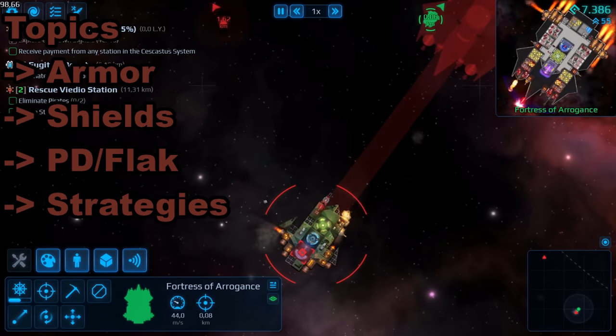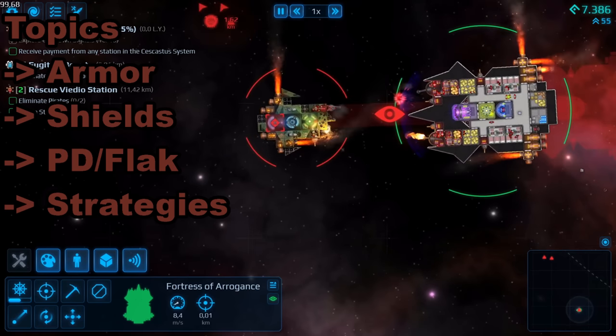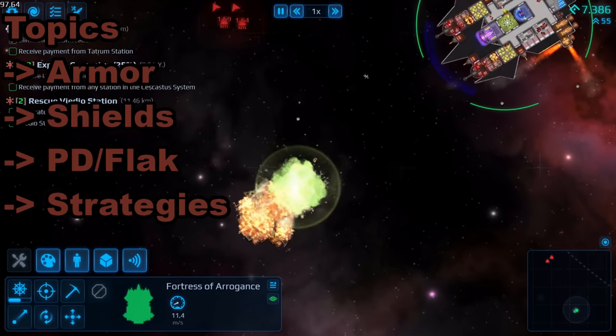And then three different strategies that you can use as guidelines while building your ship. Keep in mind that every defensive system and strategy has their counters and you won't be able to be great at everything. The worst thing you can do is being mediocre at all of them. More on that later.